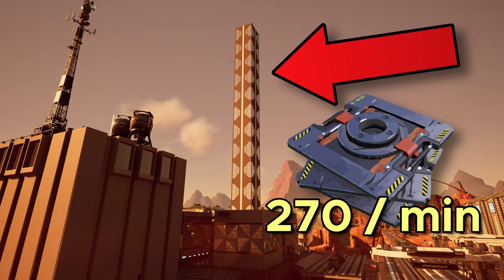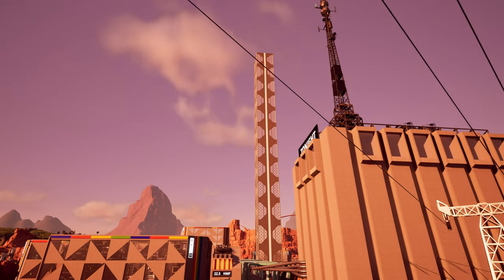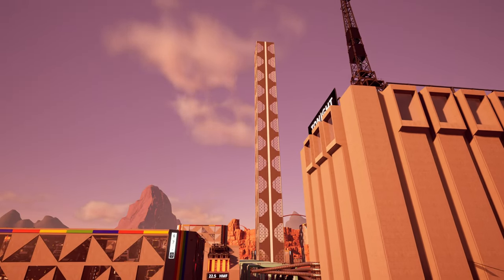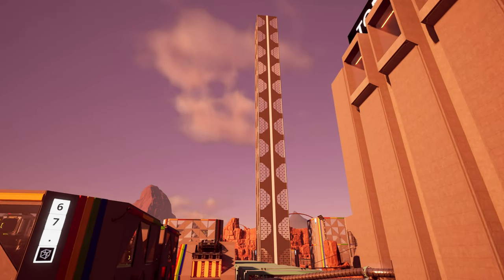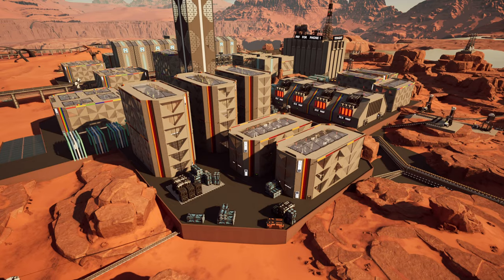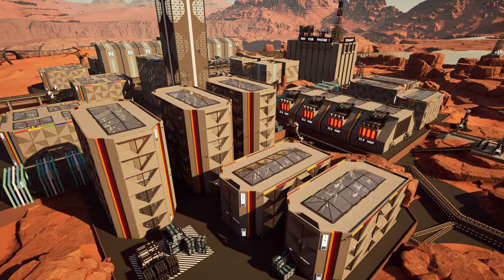For example, look at this factory producing 270 smart plating per minute. This factory was never planned, but since there is so much accessible iron around, I decided to convert this with iron-dominant blueprints. So if you are interested to see more blueprints like this, consider subscribing. Today we still have two more blueprints to cover, and the next one is one of my favorites.